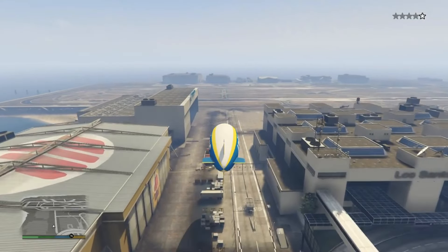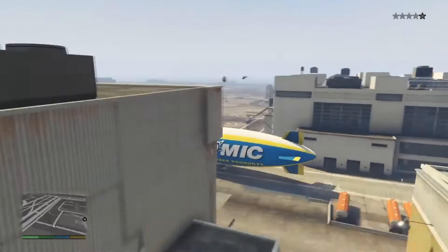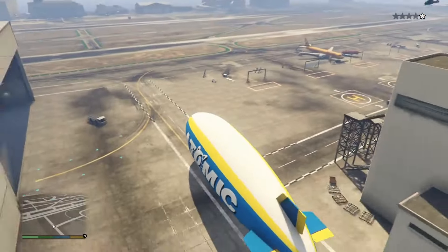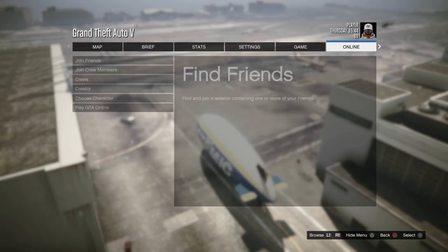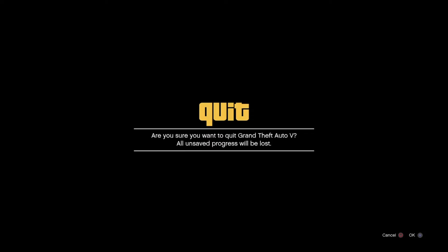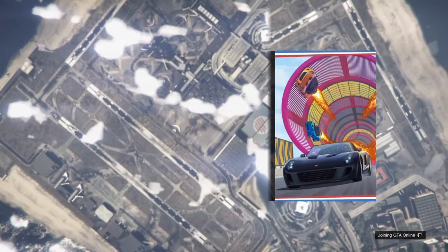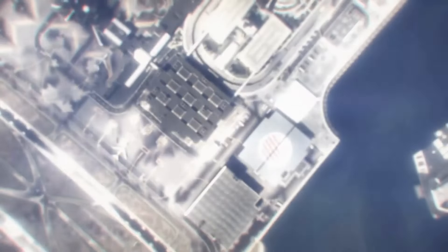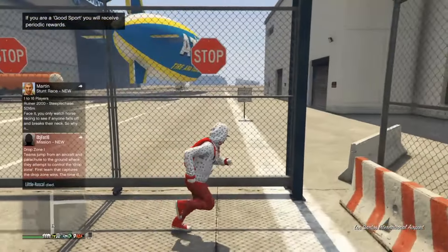We're almost finished. We're gonna land the blimp right here and leave it. Then go to pause, online, press 'playing GTA Online,' and go. I cut the video because it took me about two minutes to go back online — just wait. You can even see the blimp from up here when you come back.